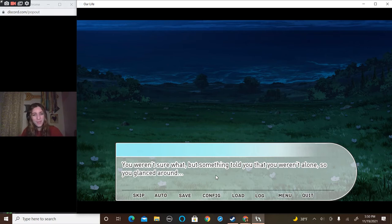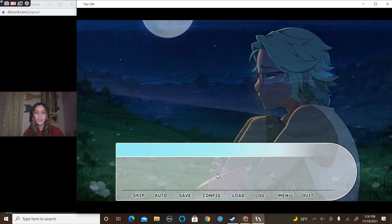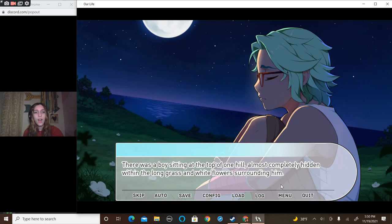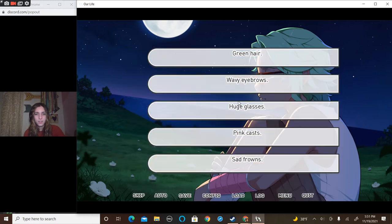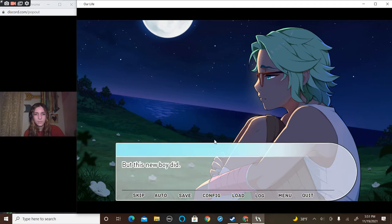You weren't sure what, but something told you that you weren't alone, so you glanced around. There was a boy sitting on top of a hill, almost completely hidden within the long grass and white flowers surrounding him. His head was buried in his knees, staring ahead by himself. For whatever reason — probably just that he wasn't paying attention — he hadn't noticed you yet. You watched him a minute longer, feeling a little bit like you'd found a deer in the wild. Though the deer didn't have green hair — but this new boy did. You watched as it fluttered softly around his face in a breeze.